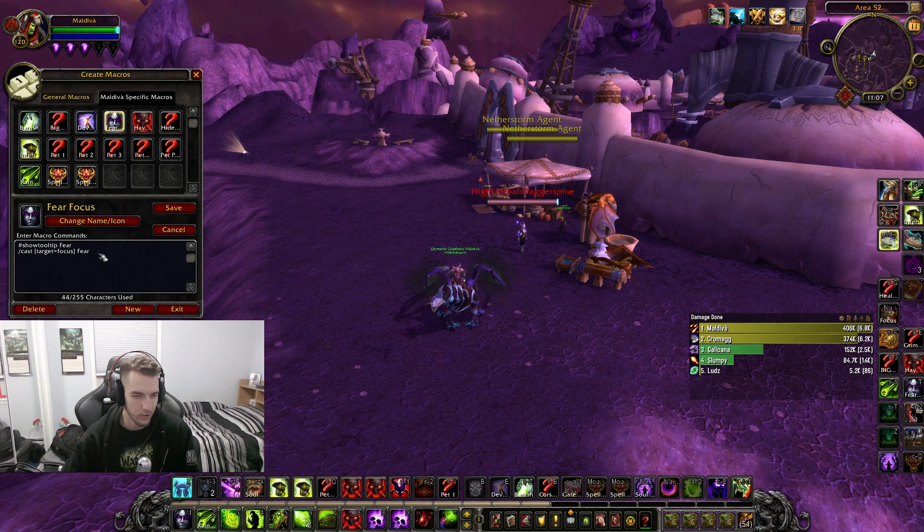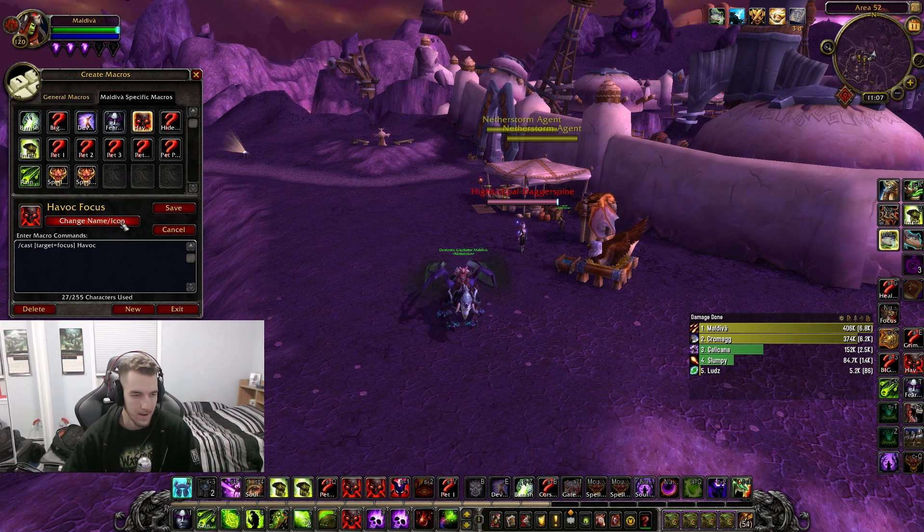This is a pretty standard fear focus macro — everyone's going to want to have this, it's very very important. And also the havoc focus macro, so this is for destro when you're putting havoc on your focus target so you can coil your target and they both get coiled.